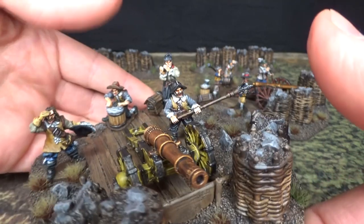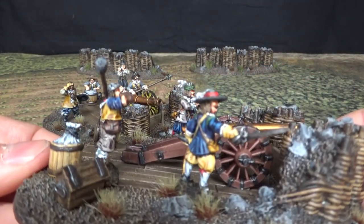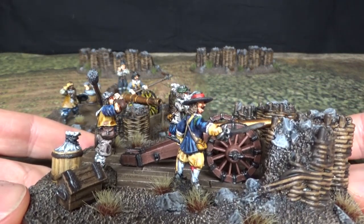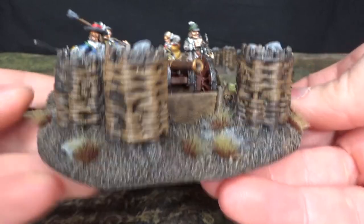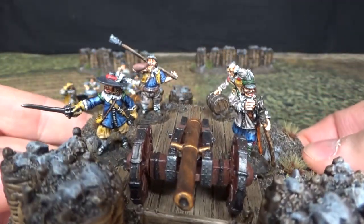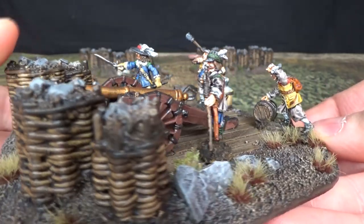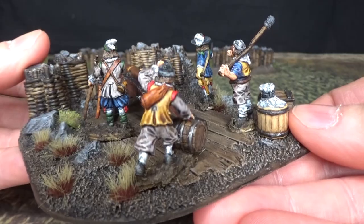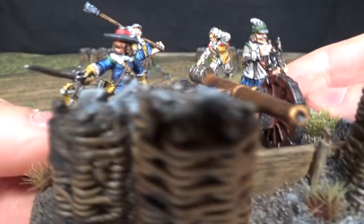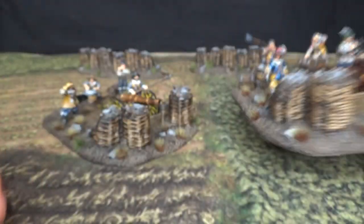And there you go. Here's the Saker cannon. I used contrast paints on the crew — I think I used contrast paint on the entire crew. This must be Sergeant Leif, screaming at Captain Gustafsson.